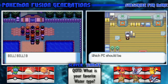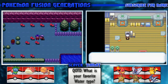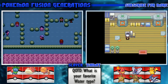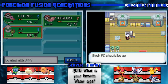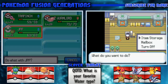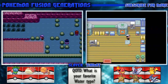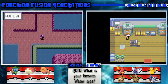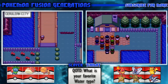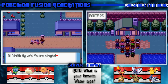Tiamat booted up the PC - you can access the Pokemon Storage System here. I thought we would get something - I guess I don't understand what's going on. Do we just leave? I guess so. Oh wait - go back to town!